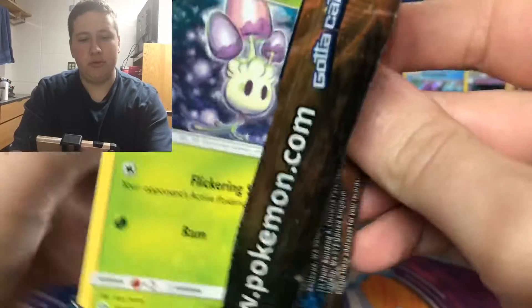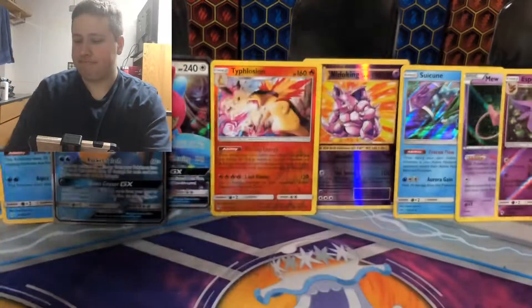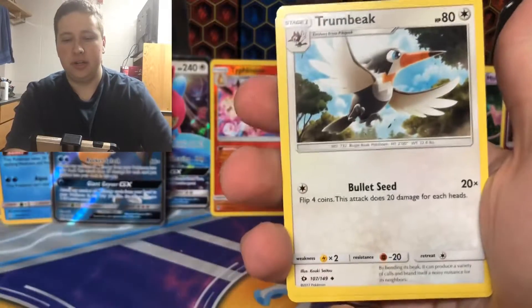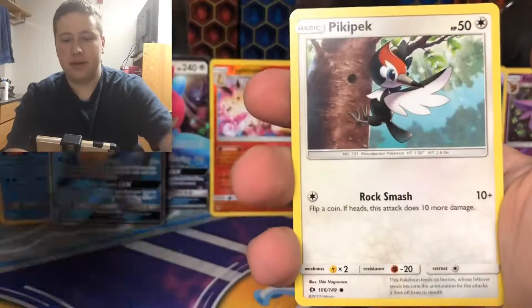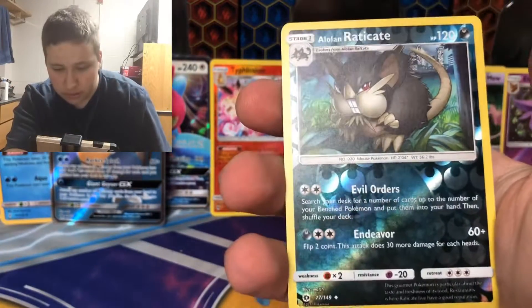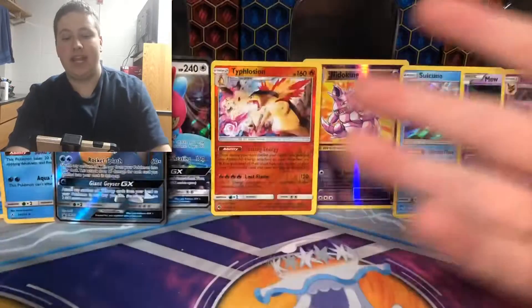Solgaleo on this Sun and Moon Base pack — the first ever Sun and Moon set. We have Lightning Energy, Rainbow Energy, Toucannon, Hypno, Morelull, Fomantis — always together in their packs — Smeargle, Pikipek, Sandile, Alolan Raticate Reverse uncommon, and then we have a Mudsdale regular rare.